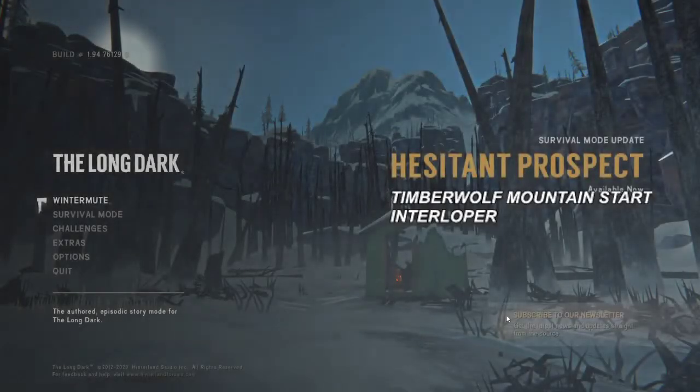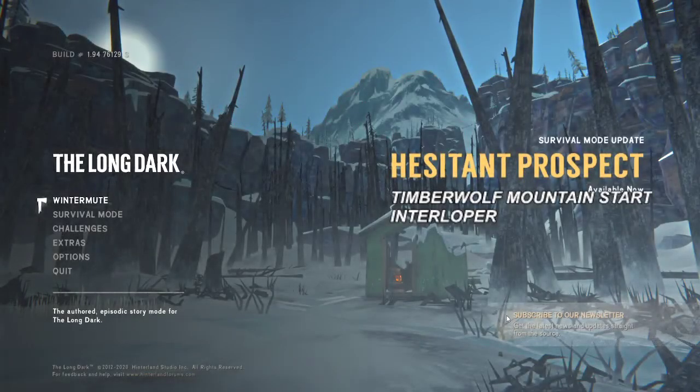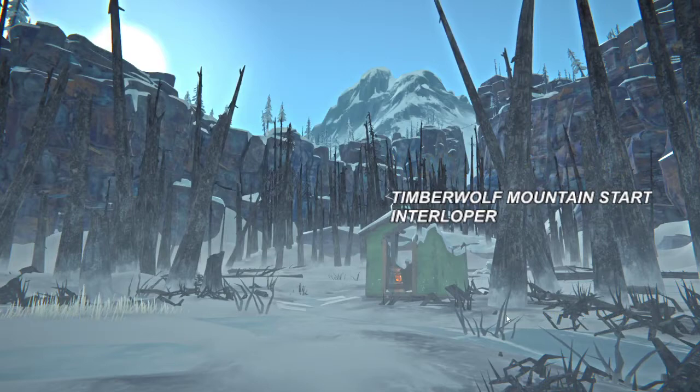Hello everyone, once again we are back in The Long Dark with another tutorial — this time the requested Timberwolf Mountain spawn. Timberwolf Mountain is actually one of my favorite spawns because you can go straight to Pleasant Valley and get lots of good loot, following a journey that's likely to get you the hammer and quite a few other good items, and then you can forge very quickly. But it also allows you the possibility to go into Ash Canyon right away, get the backpack, and even summit on day one, two, or three, depending on how quick you are.